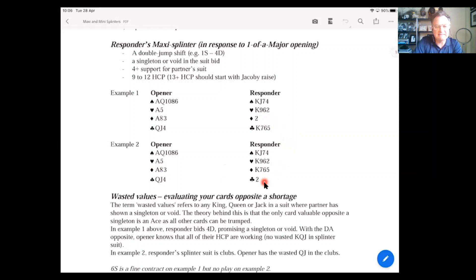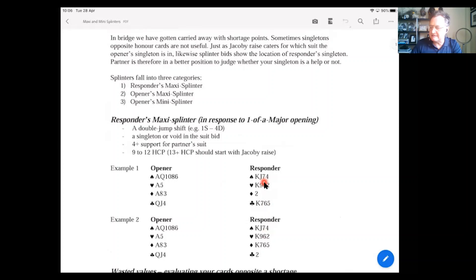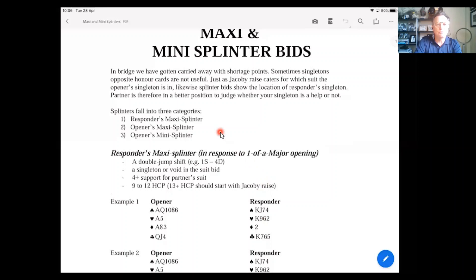What I'm aiming to show is that we can actually pinpoint where that singleton is when we have a trump fit with partner. There are three different types of splinter bids. The first is what we call the responder's maxi splinter. A maxi splinter says to partner: I've got enough to go to game — we're definitely going to game — but let me show you I've got a shortage in a particular suit so you can judge if there's potential for more than game. Let's look at each type individually.